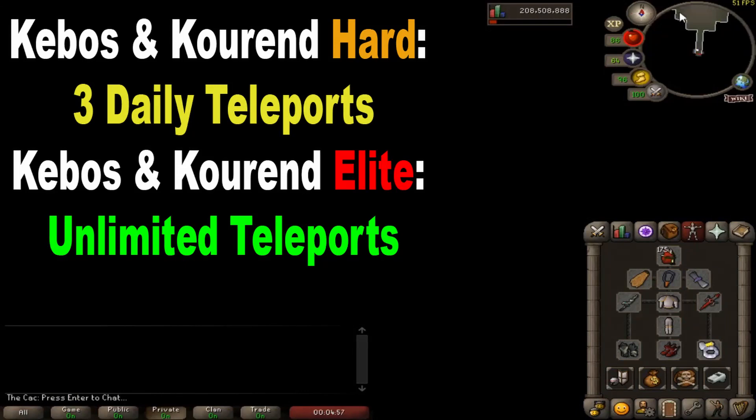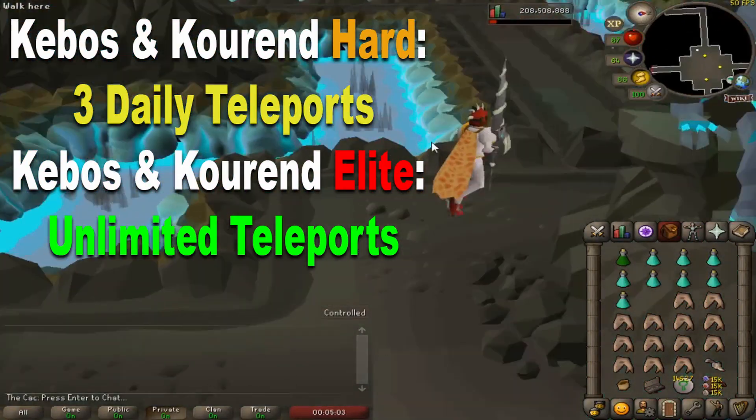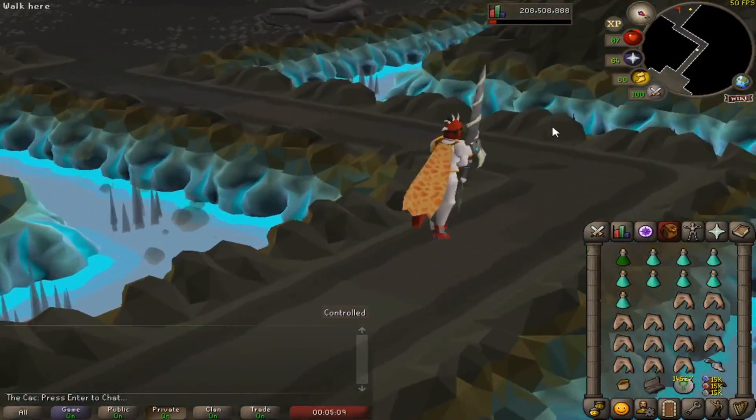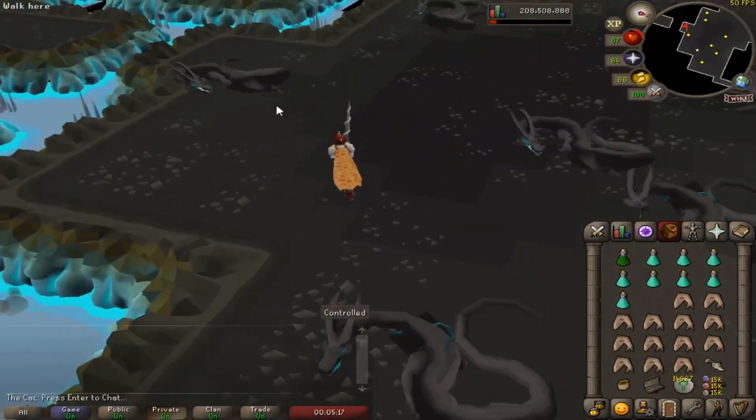If you want to have an unlimited teleport option you will have to complete the Elite Diary. I personally have done them and I just love the teleport option — it gets me to the Slayer Master very easily and very fast.